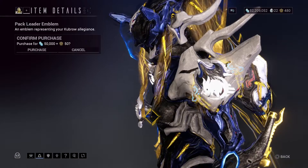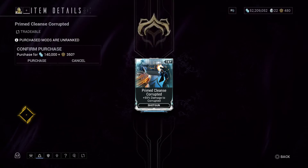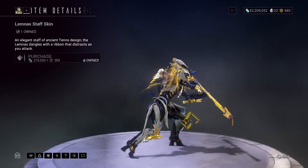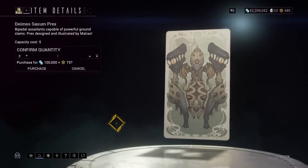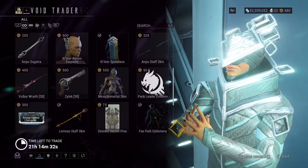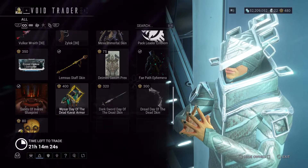We have the Kubrow Glyph. Primed Cleanse Corrupted, which might be good if you ever need this for anything. We have the Staff Skin that came from TennoCon 2019, I'm guessing. We have the Deimos Prex Card. And we have the Ephemera that you would normally get for Railjack a long time ago. You have the Sands of Inaros Blueprint to do the quest to get Sands of Inaros.